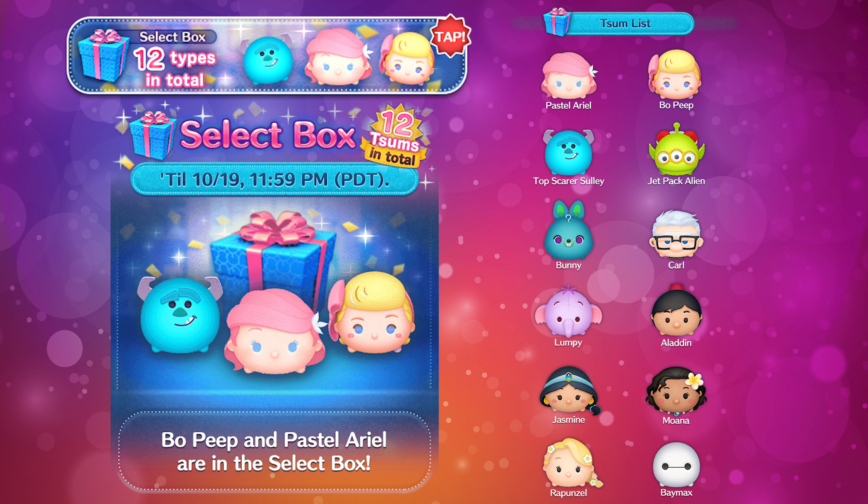Moving on to the next selection box — this one you want to get excited about because Moana is in this box. Moana is really good at creating score bubbles. Once you have the ability activated, it will create other Moanas into score bubbles. Jetpack Alien is also another cool one — once you have Jetpack Alien maxed out, you can chain his ability and mix multiple Jetpack Aliens. Top Scareer Sully is also another really exciting one, so there's a lot of good ones to get from this box.